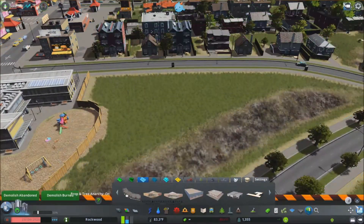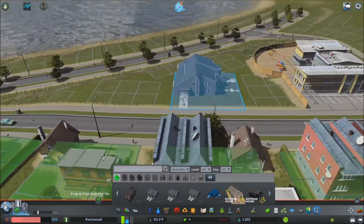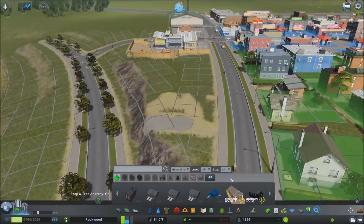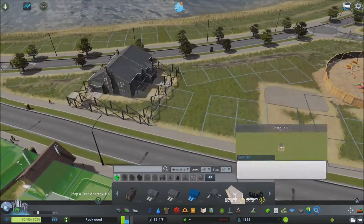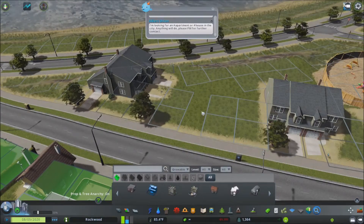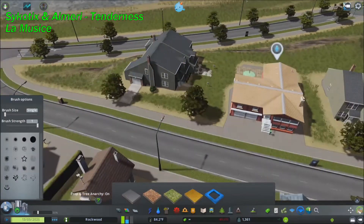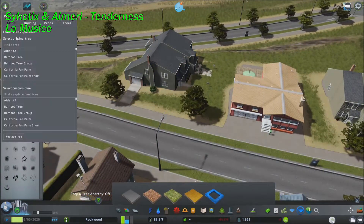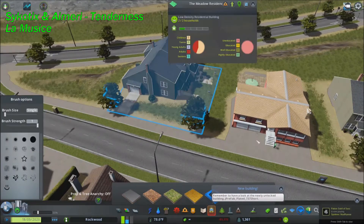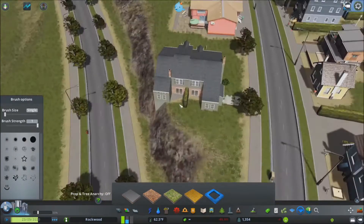Another thing: making tight turns like that with the preschool fence is super hard to do, and it's something that we just need to work on. I'm using the Find It tool to place in some of these houses — I believe these are from American Eclectic. They look really cool and they totally fit the vibe and feel of what I'm going for.